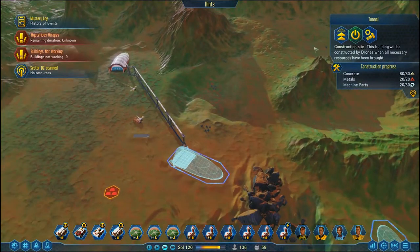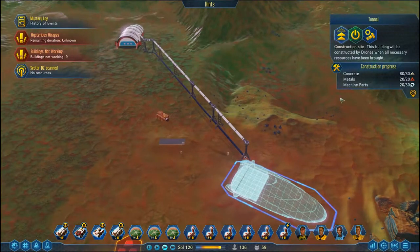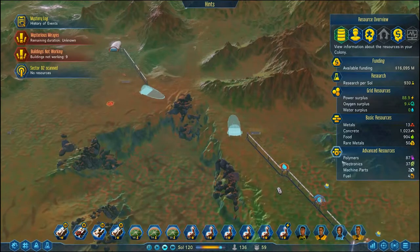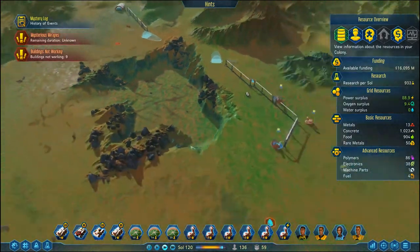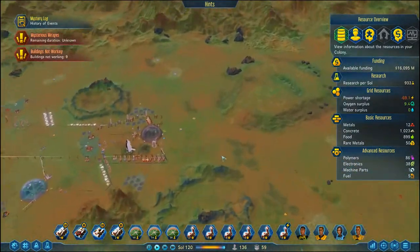Now this tunnel here has been building for a little bit of time now, and you can see that the shuttles are coming through and doing their job. I'm just going to pop up the priority there because if you have a look, we haven't got that many machine parts, but we've got quite a few being produced. So what we really need to do is wait out our time here.